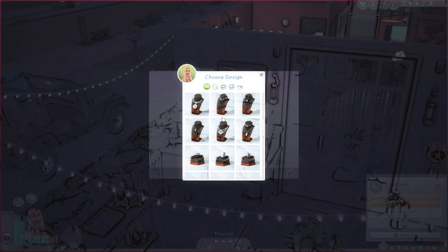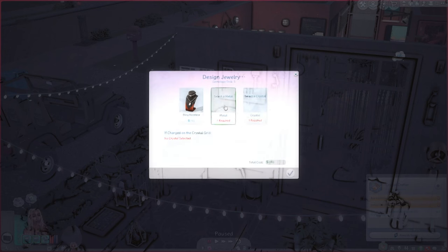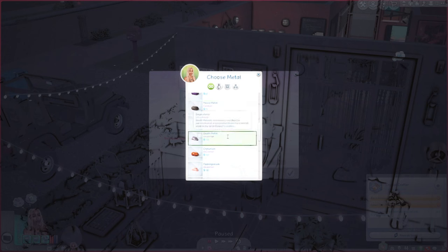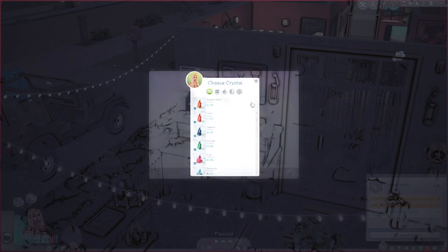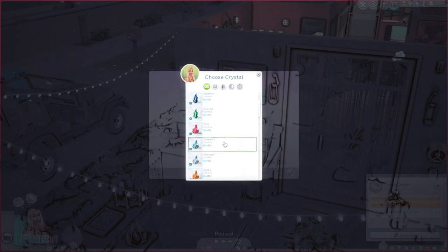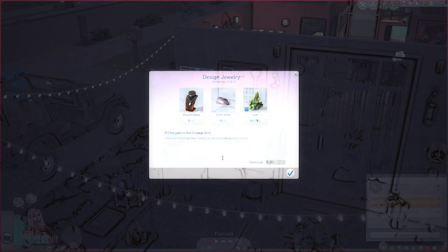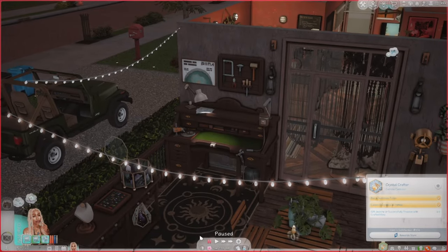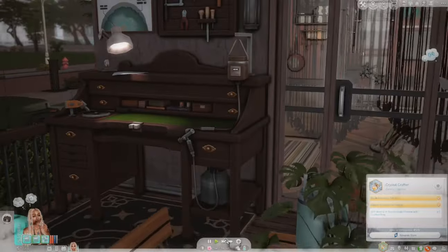This is what we can choose from as a design. I like this, I like that — metal required. Let's try death metal and select crystal. Let's use jade — 340, that was the cost. Okay, where's she at? Let's get out of here. This gave me a big old idea.